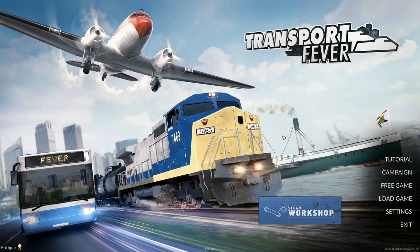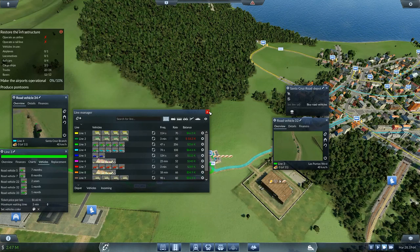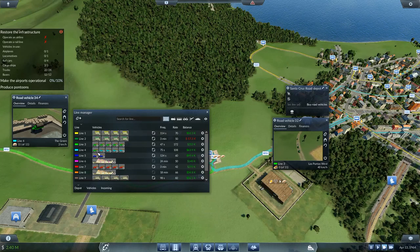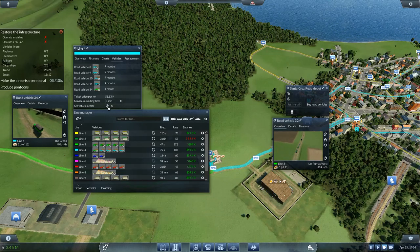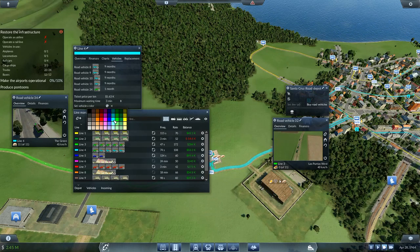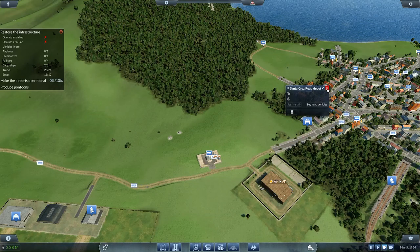Hey folks, it's Ridgar here - welcome back to Transport Fever. Road vehicle 34, I want you to go on line four. Is he going to change color? He's got 11 bread on board. He's not changed color - maybe I don't have a color set for line four. I need to go to vehicles and set the vehicle color. There we go - I've set the color for that line.